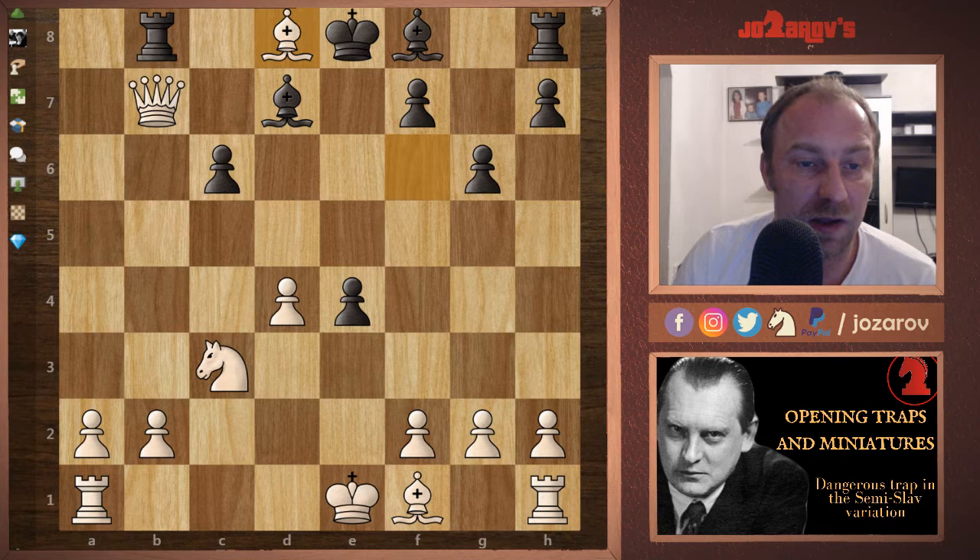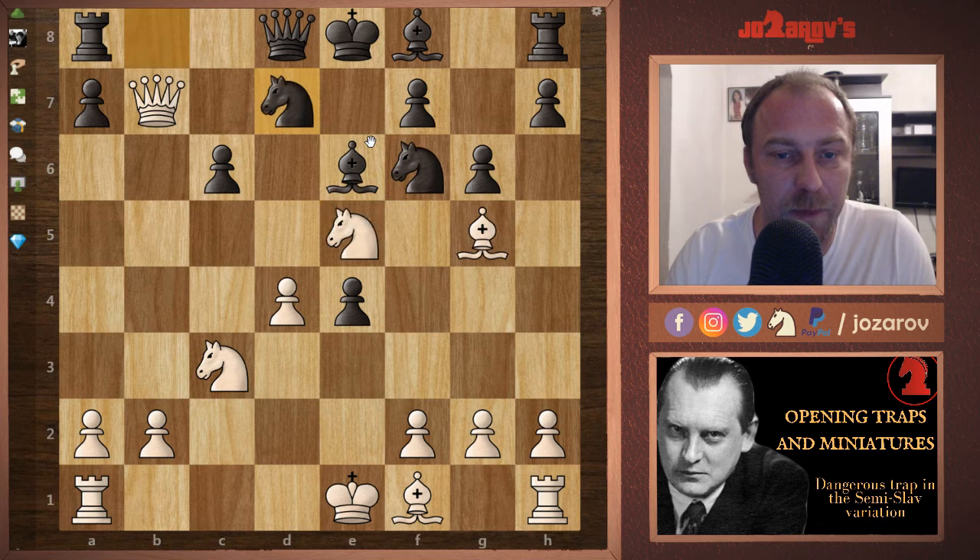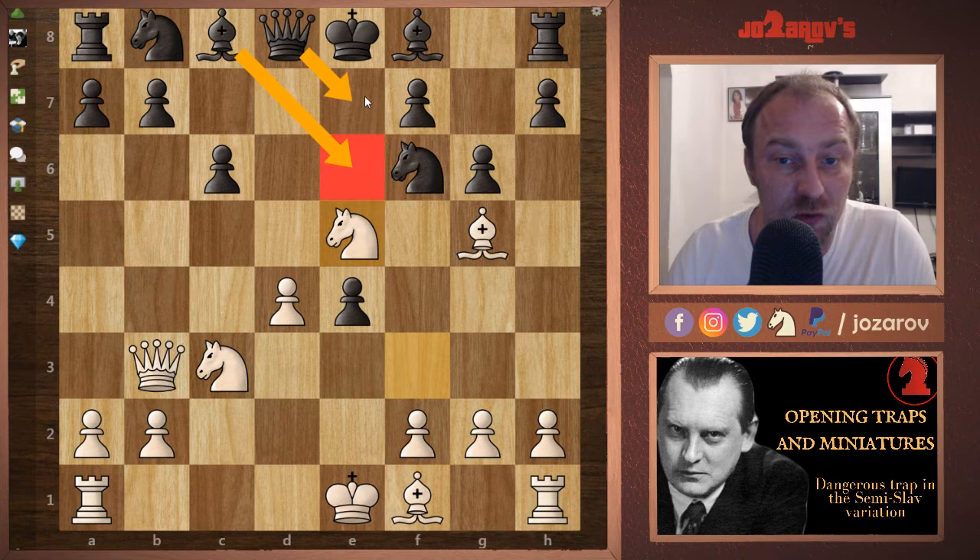Let's see the continuation: Bxd7, Bxf6, Rb8 is a try, but after Rxb7 we simply retreat with the bishop and continue the game a full piece up, which is of course completely winning.